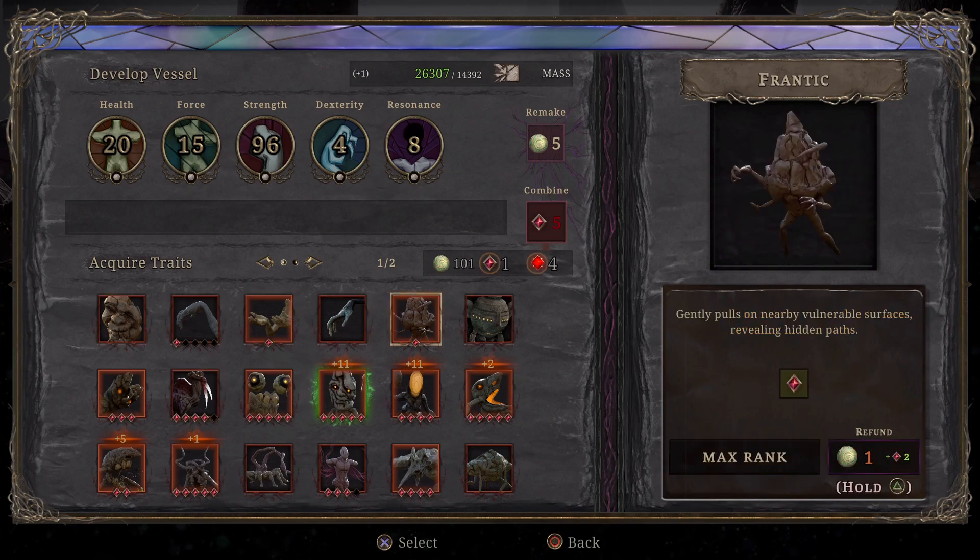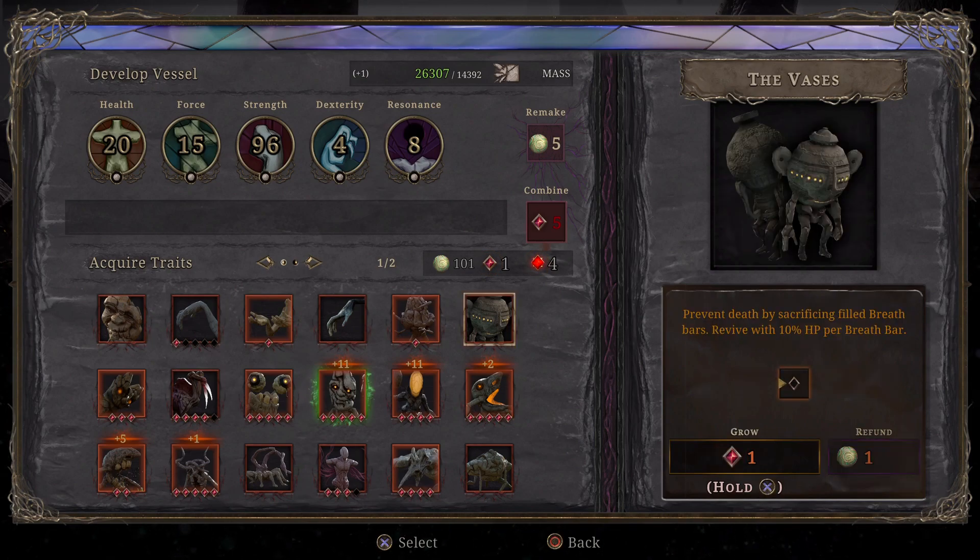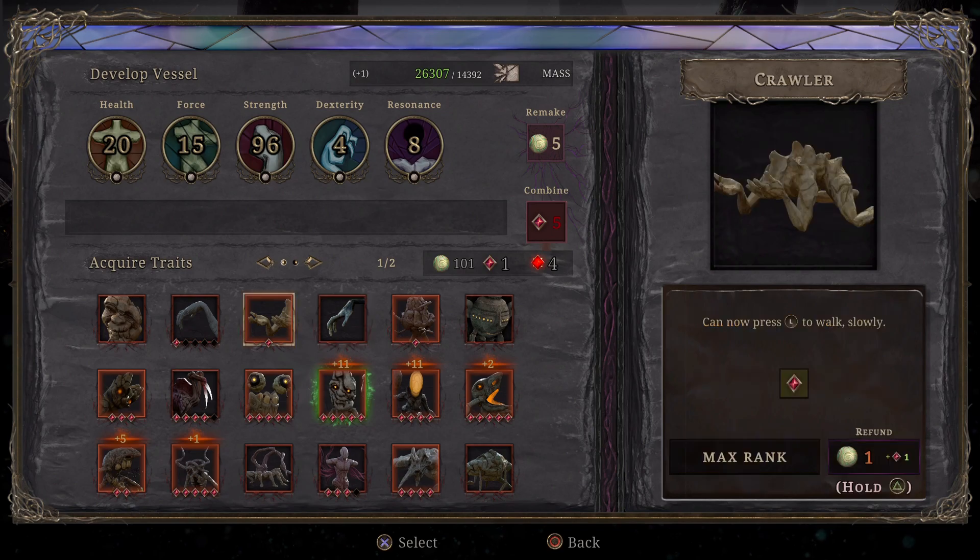But in order for you to activate all the traits, you need to buy at least one of them. There are some that only need one purchase, but there are also some that need multiple ones.